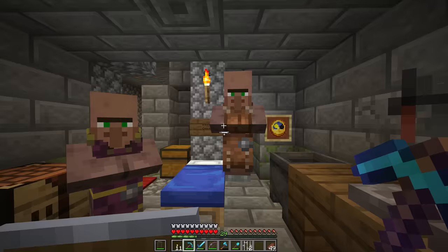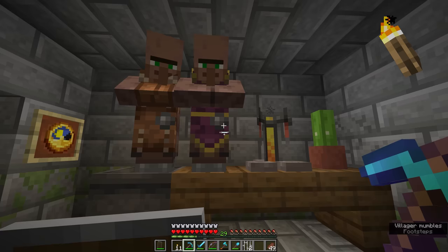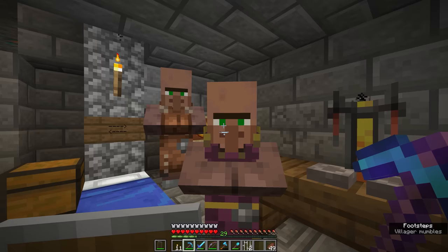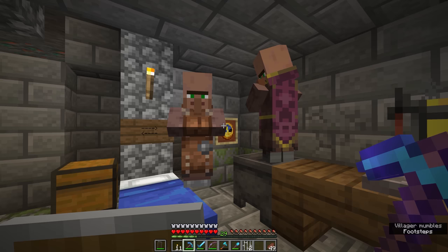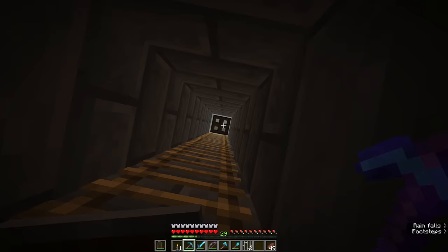This villager here is a leather worker because of the cauldron block — the cauldron is actually the leather worker's workstation in the same way the brewing stand is the workstation for the cleric. We'll do a comprehensive episode coming down the line when we talk about villages and all of the different workstations that correspond to all of the different professions. But since these two villagers are here on our doorstep, this affords us an opportunity to do some sneaky stuff with their trades.